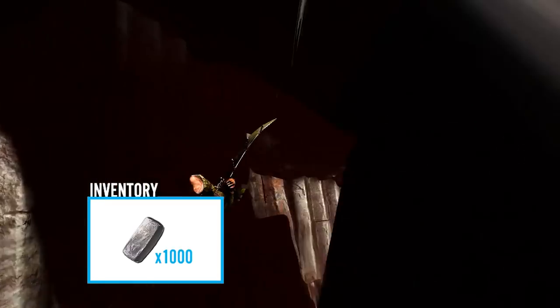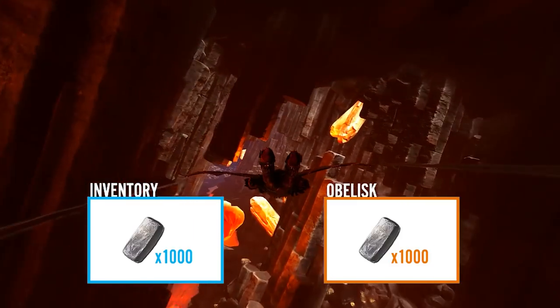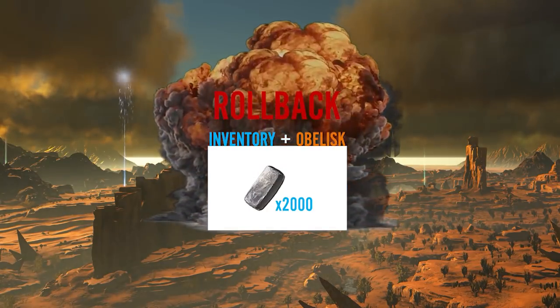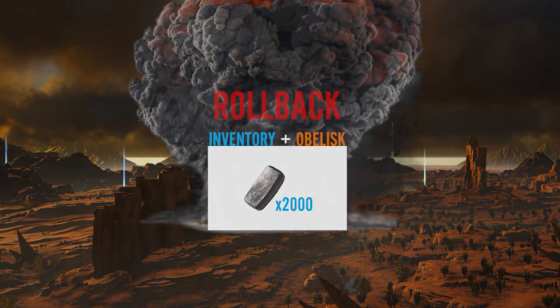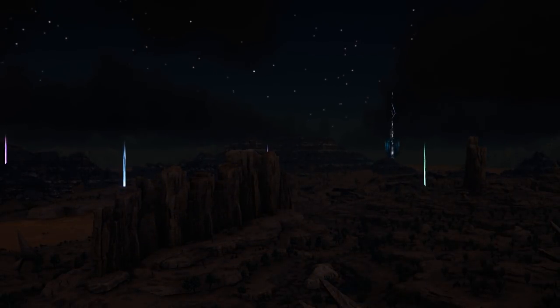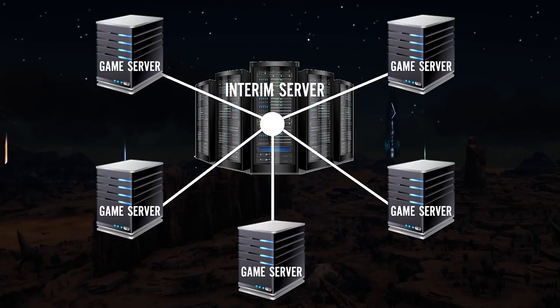Let's say a player has a thousand metal ingots in their inventory. They upload the ingots to the obelisk, then crash the server. The server rolls back in time 30 minutes to when they still had the ingots in their inventory. So now they have the ingots in their inventory and the ingots in the obelisk — therefore duplicating the ingots. This works because when you upload items to the obelisk it stores this data in what we can call an interim server, which is not the same server you're playing on but is part of the same cluster. This is what makes transferring between servers possible.